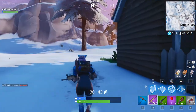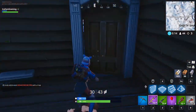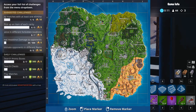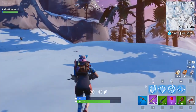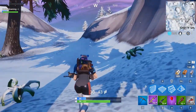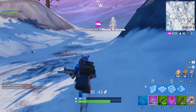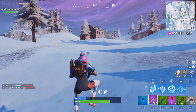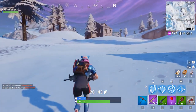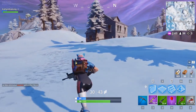All right, what are we doing now, where are we going? We do need to head this way. I kind of want to stay on the border of the zone just in case people want to be sneaky. Hello - oh look there's a house right there. Has that been looted though? I don't see any building destroyed, this house looks good to me.